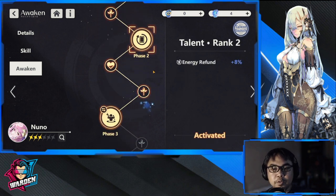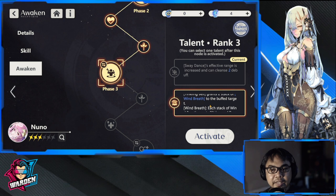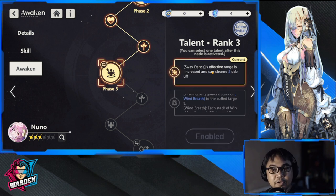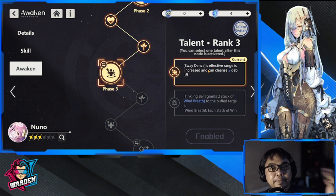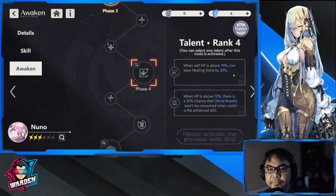Now for the Awakened tree: Phase one gives bonus healing, phase two is energy refund. Phase three is important — you'll need to choose. If you're running an animal team, get the Wind Breath node, as more Wind Breath effects will improve your team. If not, the other option — which pairs with Sway Dance — is very good. The Sway Dance choice increases range and can cleanse, which is very useful utility.